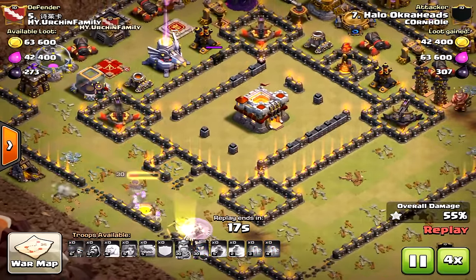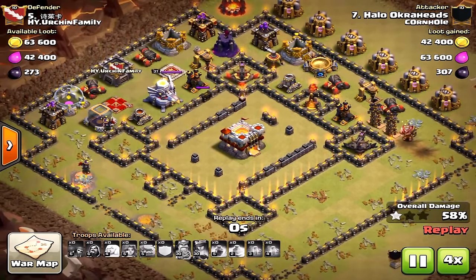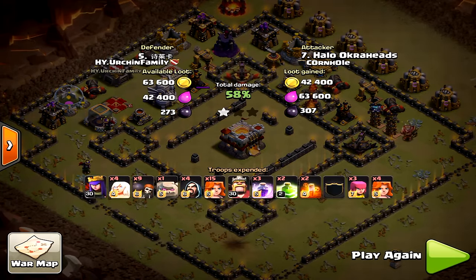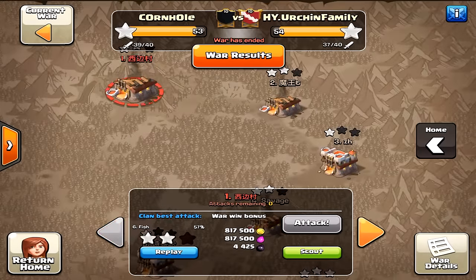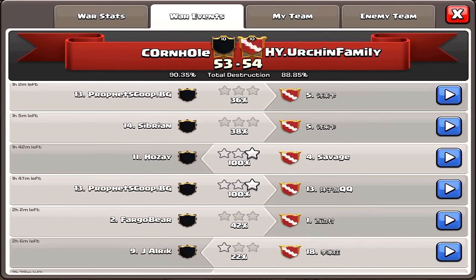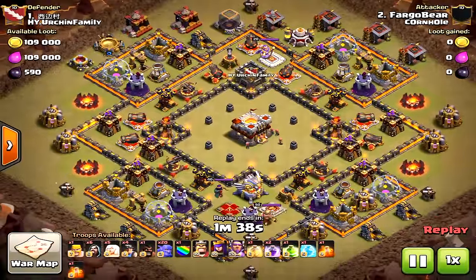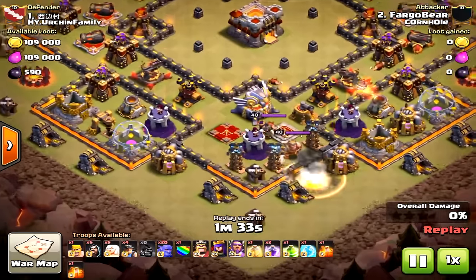Because I didn't clear that 50% mark — that 50-yard line — it ends up as a one-percent attack. This is what you should not do. Unless the valkyries path very nicely for you, use miners. They'll get you that second star. Town Hall 11s are using these ring-type bases, so it's very hard for Town Hall 10s to get the second star with only level one bowlers.